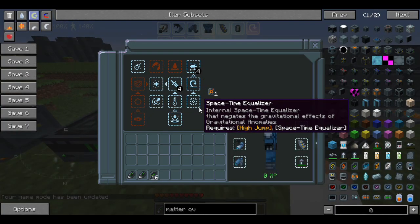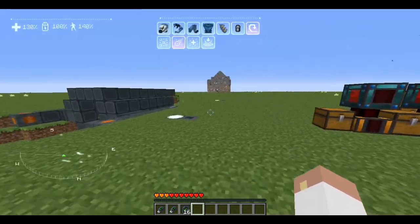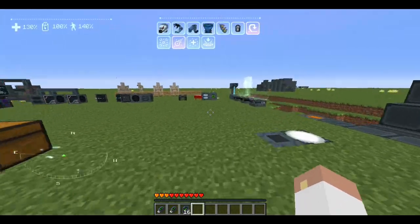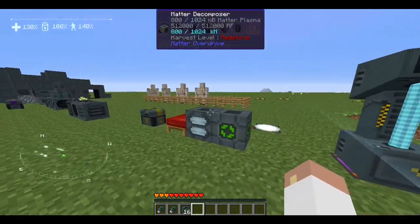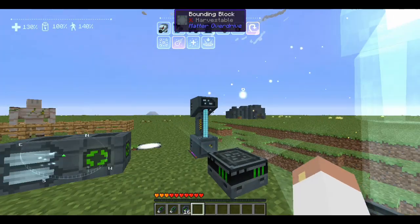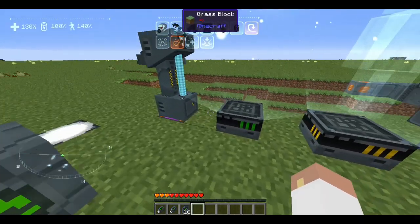The stuff you can do with Matter Overdrive to op yourself is really cool. My movement speed is up to 140, my health is at 130, and my battery is fully charged because I've been standing within eight blocks of the charging station. That is pretty epic.